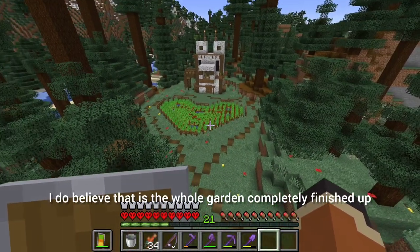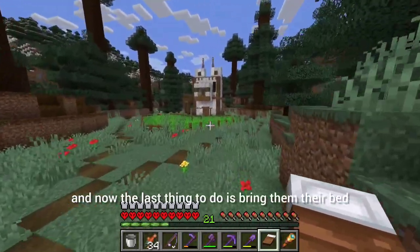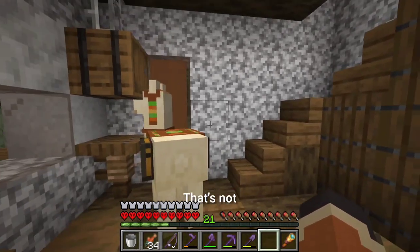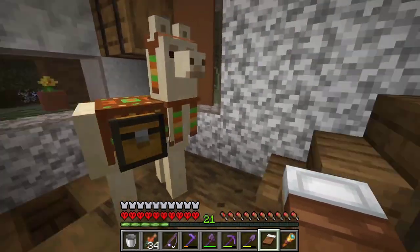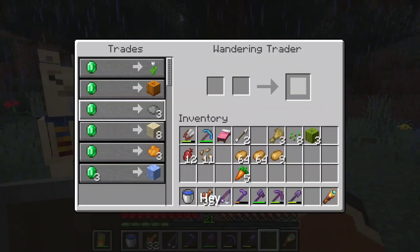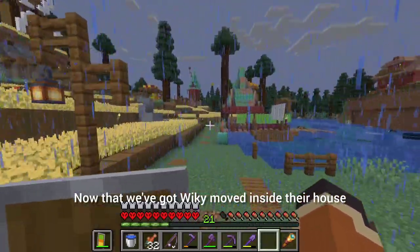The whole garden is completely finished up and all grown, which means the Wiki house is also completed. I just moved the llama over to the house — now the last thing to do is bring them their bed and then they should be a very happy llama. Please be happy! Oops, you're not sleeping under the stairs — I just popped the bed down right here. If you want to move it somewhere else, you're welcome to. Oh hello, have you got anything? Gray dye, pumpkin, white tulip, sand — I'm gonna have to pass, sorry friend.